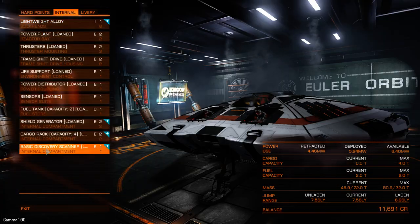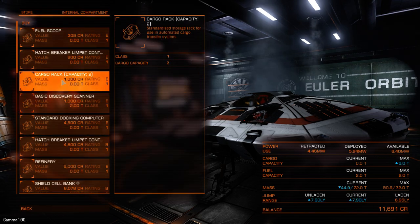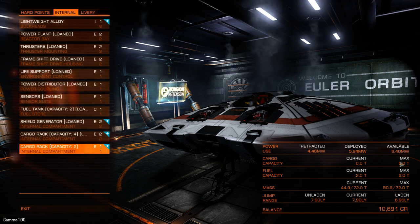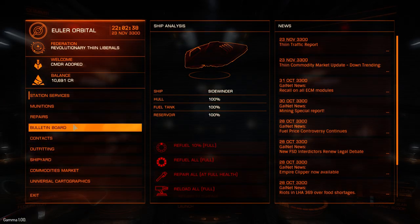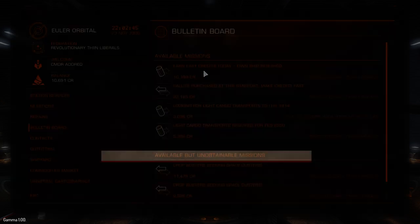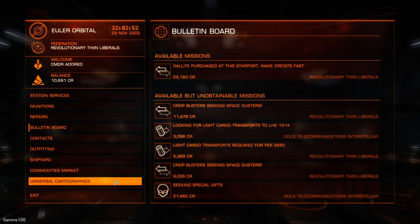I'm now going to ditch this scanner. That's cost me a thousand credits, but I'm up to six tons cargo capacity now. It's worth it, because this 10,000 credit mission here is worth doing — 7.43 light years away. I'm going to accept that.